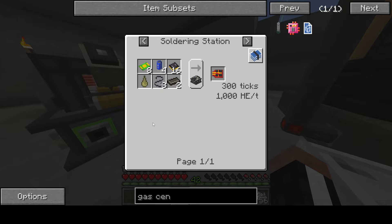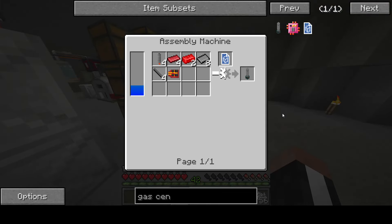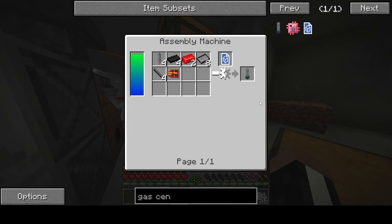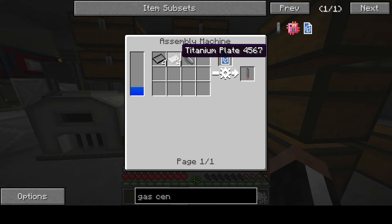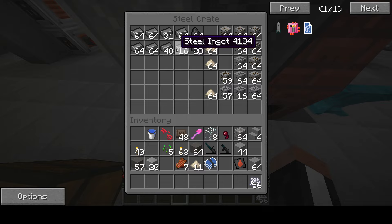Ain't too bad. I can take that one. We need two of these, so we need to multiply this recipe by two. We'll start with all the easy stuff — the centrifuge elements. Four steel and four titanium for each one, and we're going to need eight of them. Let's go ahead and do that.